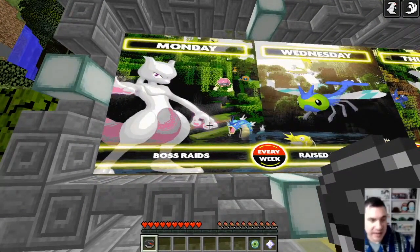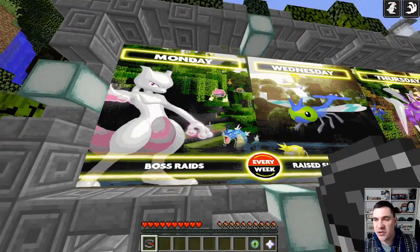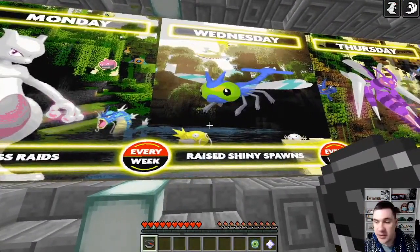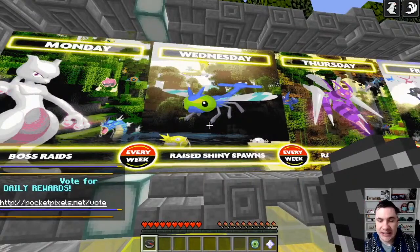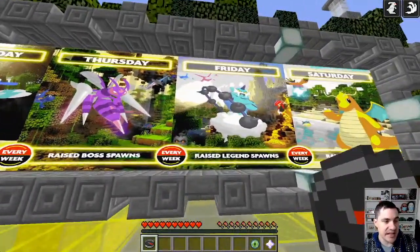Monday is boss raids. If you want to specifically shiny hunt, you want to do it on Wednesday — Wednesday raises shiny spawns. Thursday is boss spawns. Today's Friday, so raised legend spawns — we may find some legends here in the wild. Saturday is hidden ability. If you want to join in with me, that's awesome.